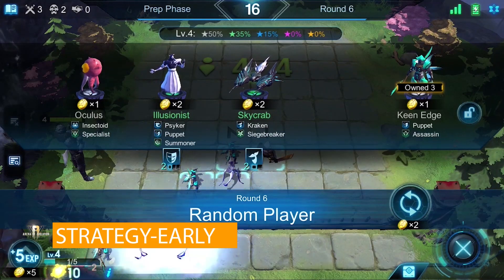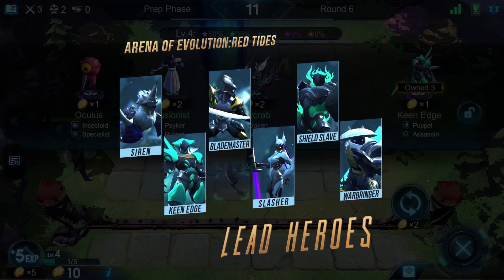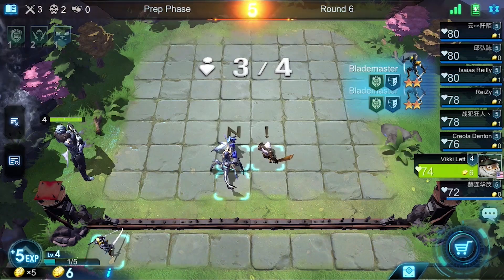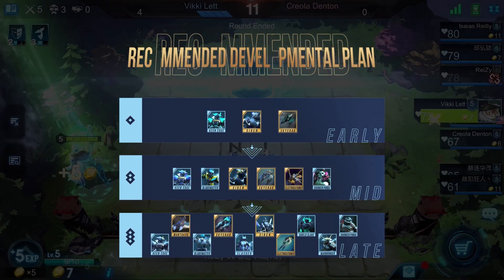In the early stage, Puppets are easier to collect and are a good place to start, but don't forget to pick up the much-needed Kraken along the way. Two Puppets and two Kraken should be your main play and help you gain the early advantage.